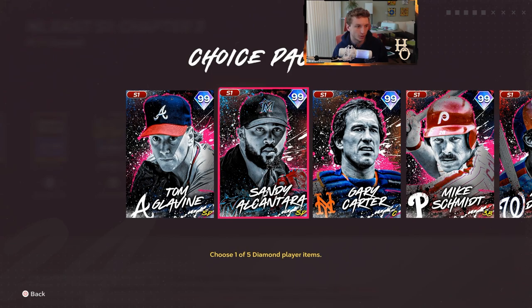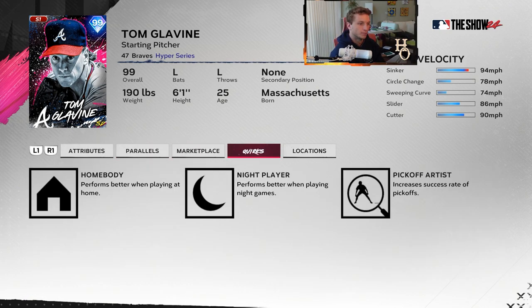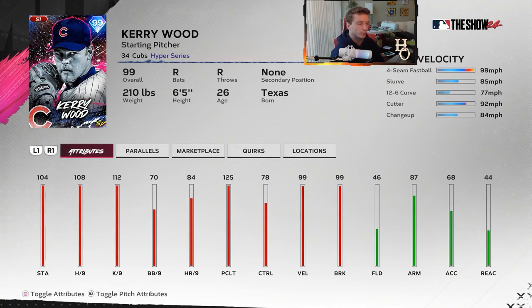Tom Glavine as a lefty - he's usually a tricky pitcher to hit. If you know where to put pitches with him I've struggled against him before, and if you see him enough times I think you can figure him out. He'll be in people's rotations because the stats look pretty good - 99 hits per nine, 98 walks per nine, 96 control. You should be able to dot pretty well with him. I love his pitch mix: sinker, circle change, sweeping curve, slider, cutter - nothing that goes straight. 99 break, 90 velocity, three quirks.